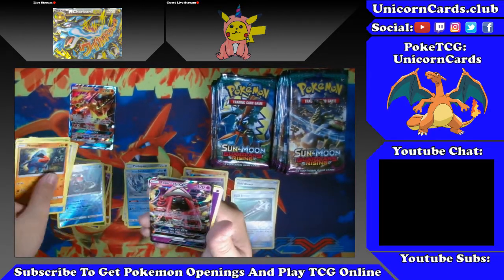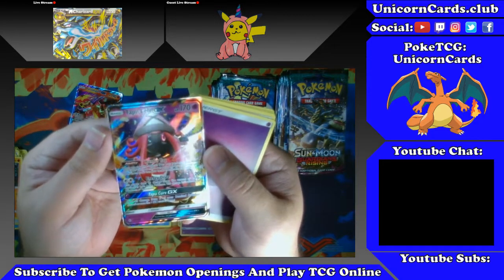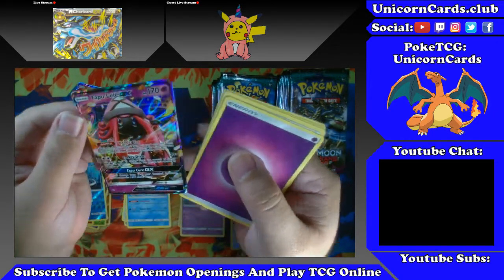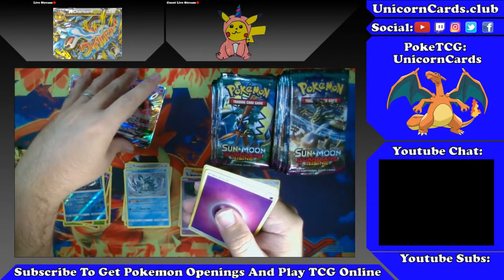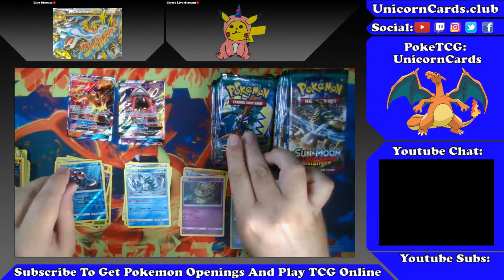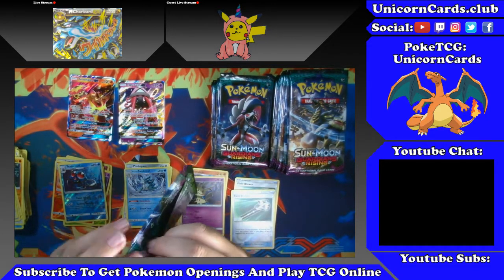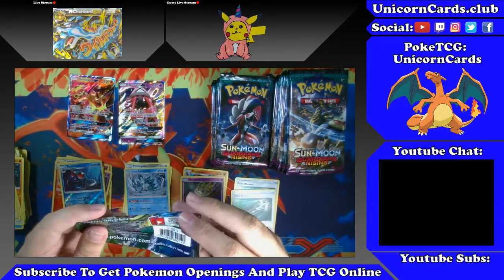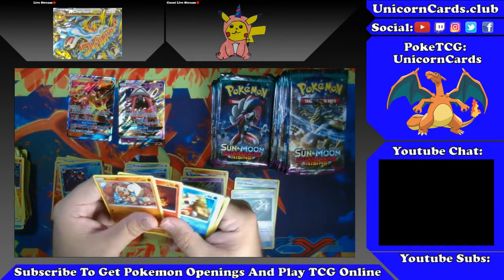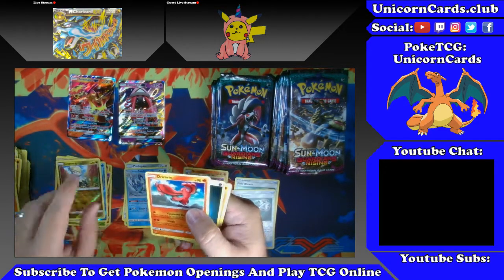More Tentacruel — Tapu Lele GX! There we go, that's what I'm talking about! And energy. One Tapu Lele down! Then Jangmo-o and Oricorio.